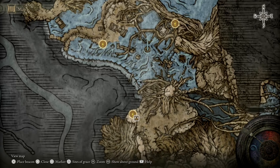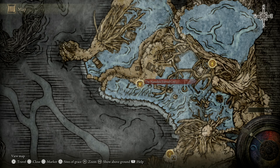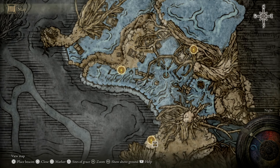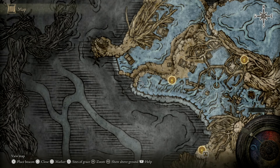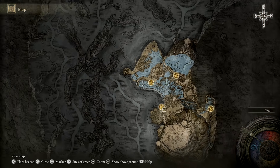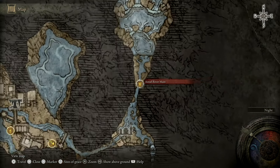If not, what you'll want to do is just follow this waterfall slash cliff line until you get to the Nameless Eternal City Grace. Be careful, there is a knight around here — it's not too bad, but just be careful of that. And once you've gotten to this point, there will be another coffin on this western side just here. Use that coffin, and that is going to bring you out at the Ainsel River Main Grace.